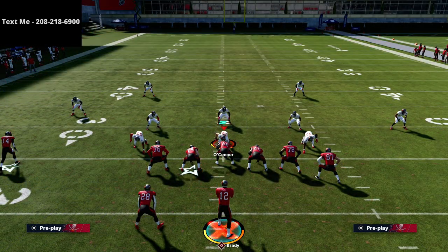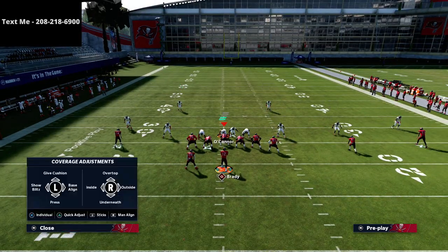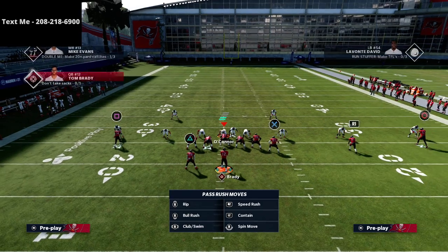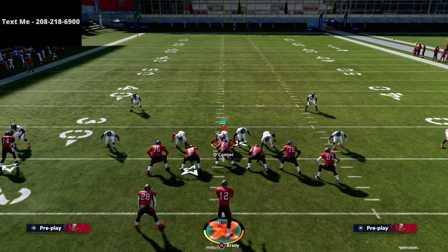We'll talk about scat in a future video, but this is really, really good especially whenever your opponent is using deeper zone drops. What I mean by that is when they're running flats on 30, curl flats on 10, to stop curl routes. This is really good to force them to have to bring their underneath zone down a little bit more. This is a really good setup for that.